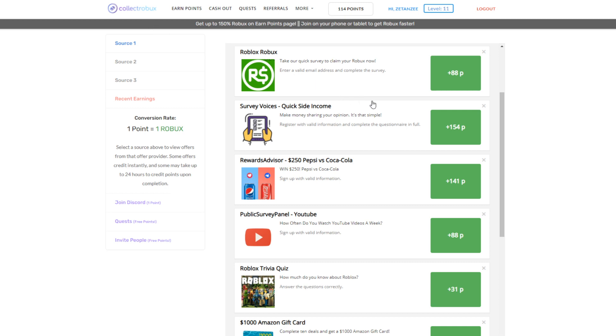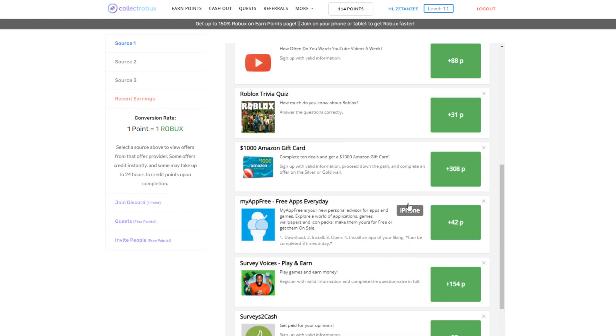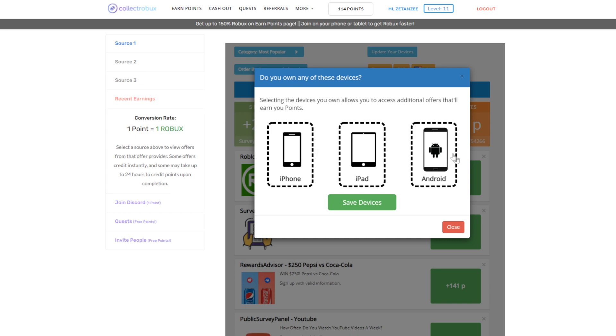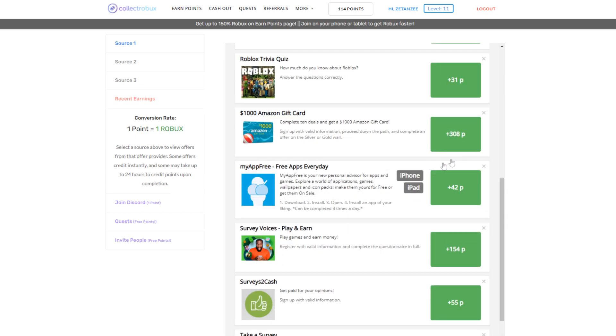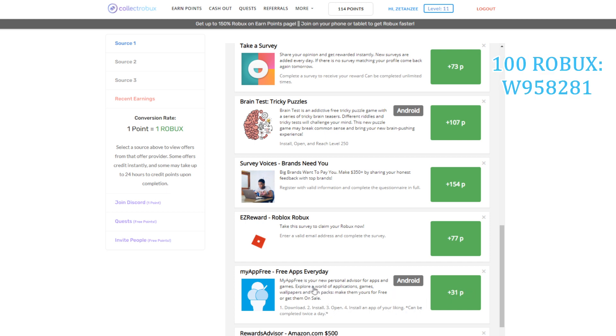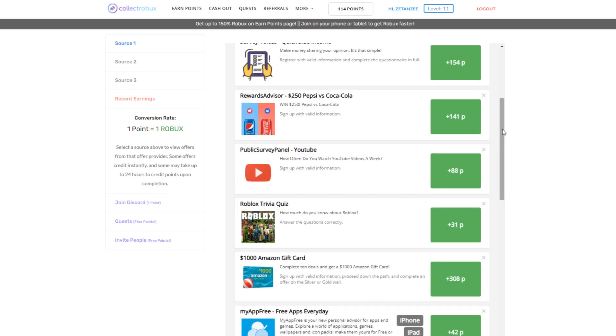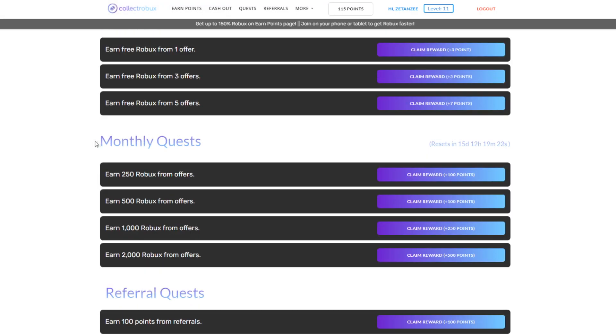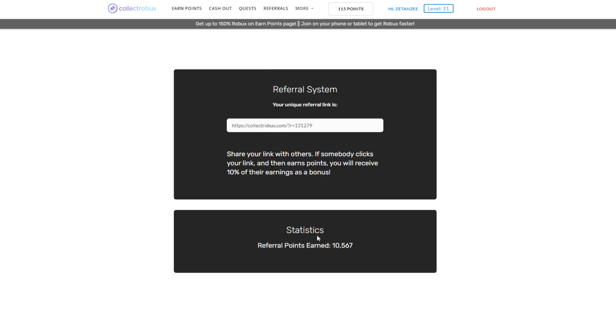Here's what I would do: go on the website and do three to five offers a day — preferably the app download offer. There are both iPhone and Android offers, so when you're on the website for the first time it will prompt you to select your device. You can scroll through and find many offers. After doing offers, head to the Quest page to claim your free quest earnings and monthly quest earnings, then head to the Referrals page to invite people.